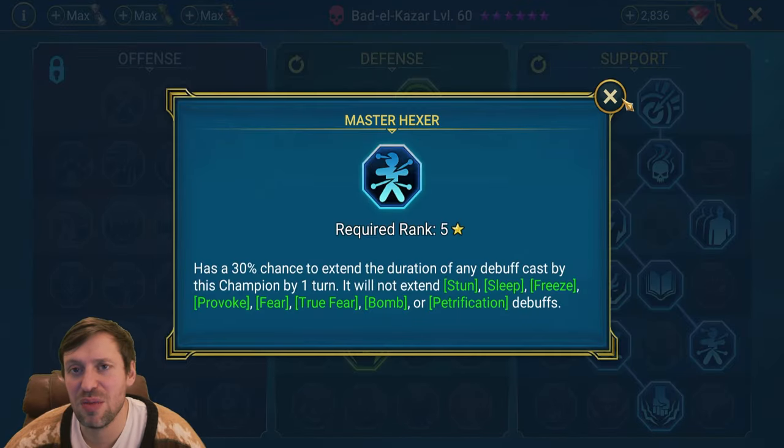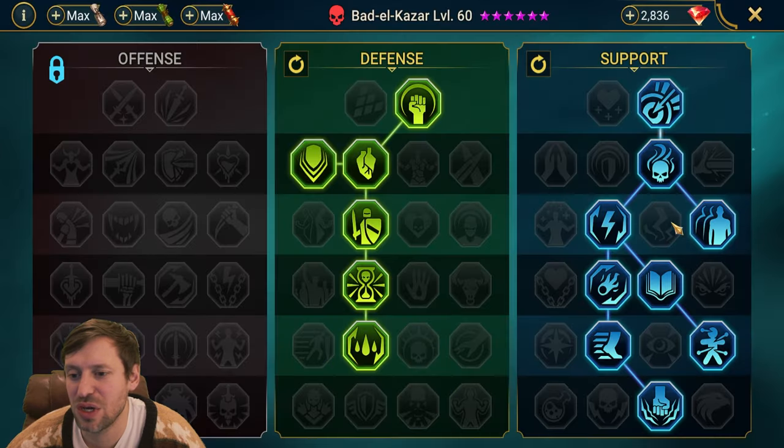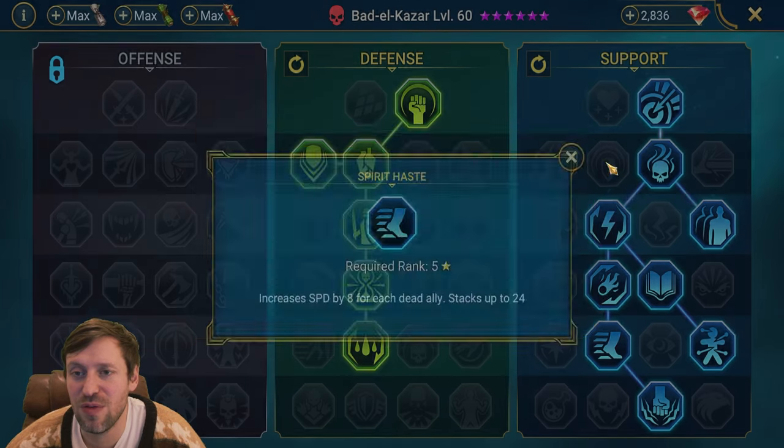Master Hex to keep those poisons out for as long as possible. Cycle of Magic to try and get our cooldowns off on the A2 so we can keep popping off with poisons. Warmaster — sorry, Sprayer H — is essential, so with three allies dying that means we're going to get 24 extra speed.